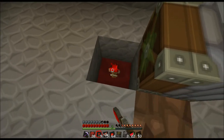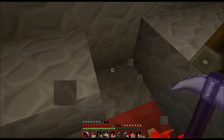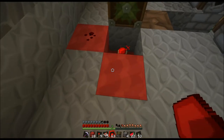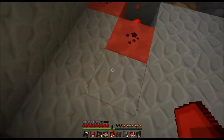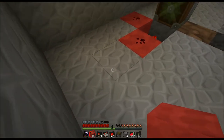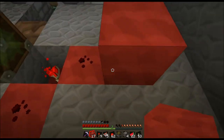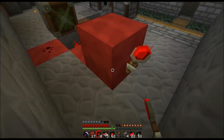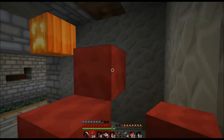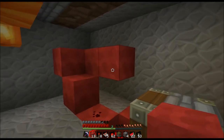I'm going to use different colored wool for the different sections of this build because it is rather tight on space. Hopefully I can get this done properly. It goes there — this is just a basic BUD switch that you can find just about anywhere.